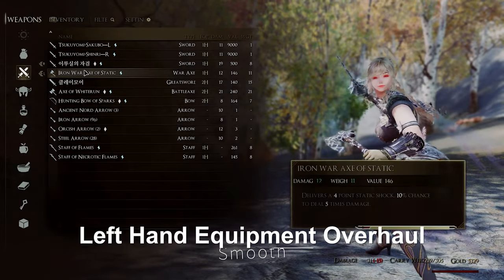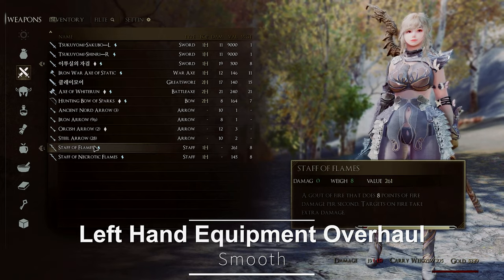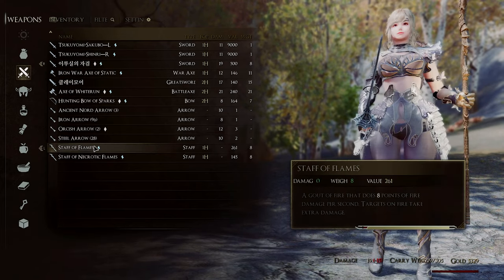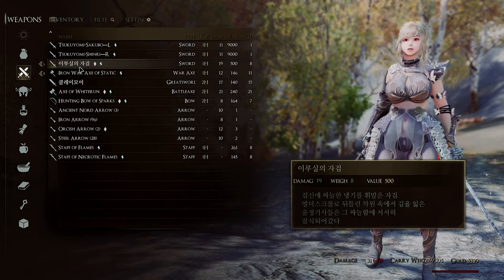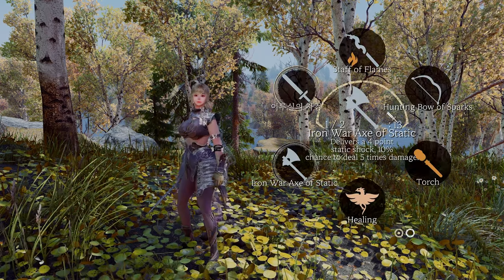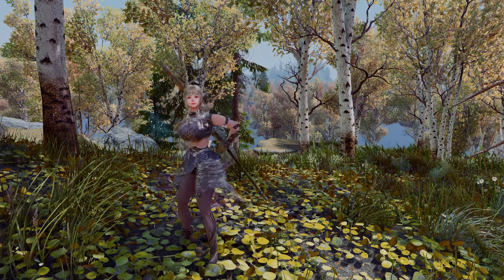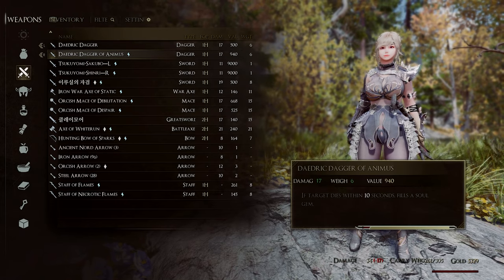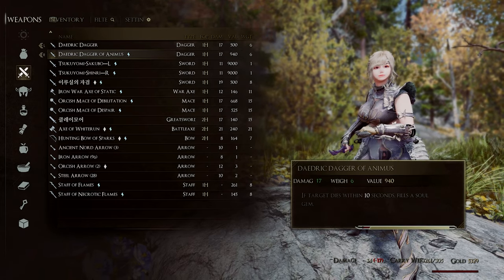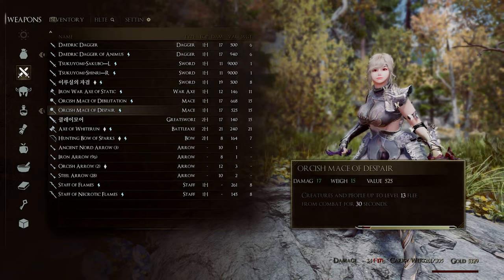Next up is the Left Hand Equipment Overhaul. This mod adds animations when equipping left-hand gear. It improves the animations for various left-hand equipment, including one-handed swords, one-handed axes, and one-handed staves, making them even more natural and immersive. If you've been using Dual Wield, this animation is a must-have.